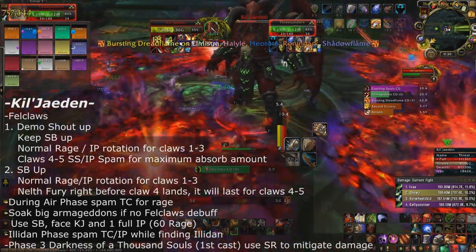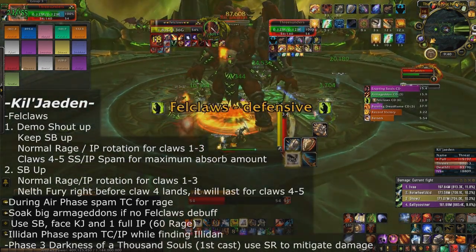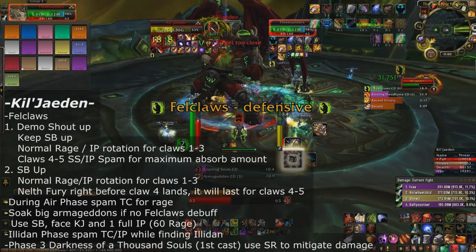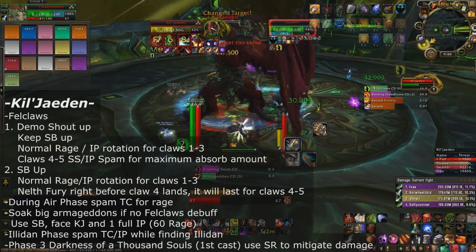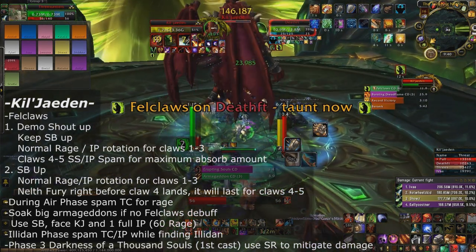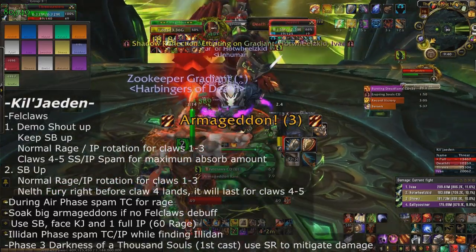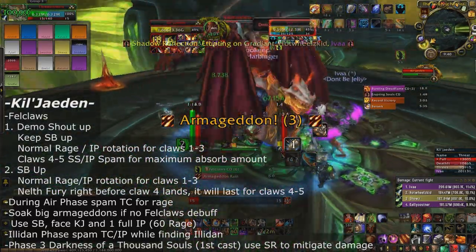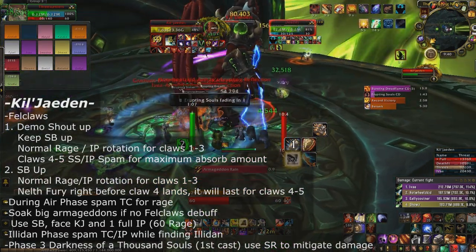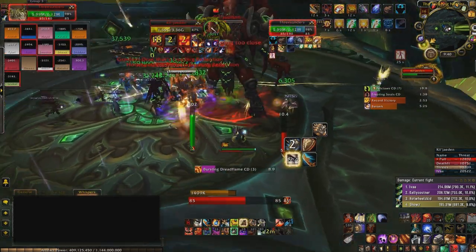While looking for Illidan, spam Thunderclap and Ignore Pain to stay alive and generate rage, then go into a normal tanking rotation on the adds once you find him. The Illidan debuff does shadow damage, so use Spell Reflect to lower damage during this phase. In the final phase, use Spell Reflect so it's active as soon as the first unmitigated Darkness of a Thousand Souls cast goes off at the start of phase three.